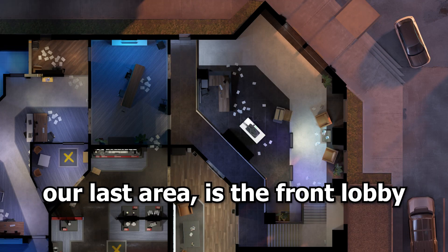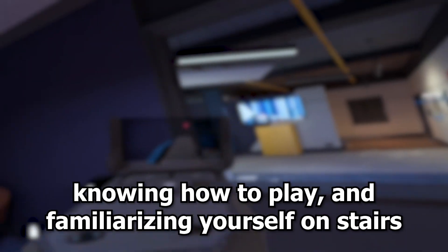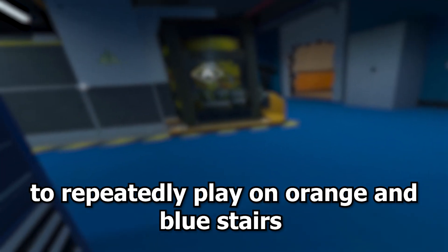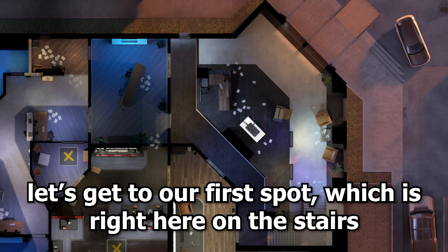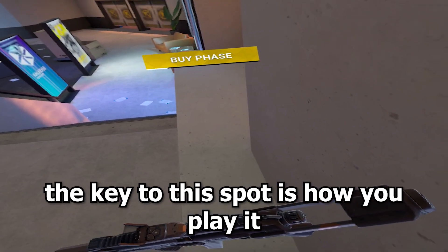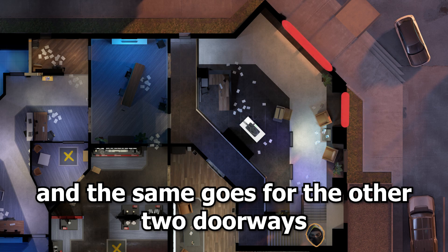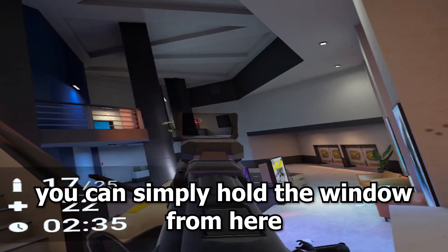Our last area is the front lobby. While playing here, knowing how to play and familiarizing yourself on stairs will help you immensely — a good way to train is to force yourself to repeatedly play on orange and blue stairs with a variety of guns. Our first spot is right here on the stairs. The key to this spot is how you play it: if you hear the window close to you get broken, you can take your opponent by surprise, and the same goes for the other two doorways. If someone breaks the window on the second floor, you can simply hold the window from here.